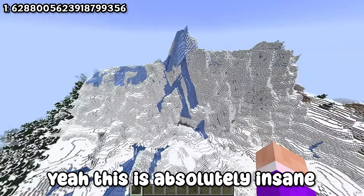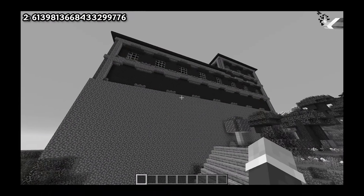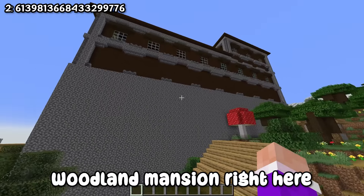Pretty much everywhere you look right here there are giant mountains — more mountains over here, and there's a big hole just in the ground here. Straight down here it's just your normal caves as you can imagine, but honestly this is insane. Good thing about this as well is it's literally right off the spawn. Anyway, we're going to go into the next world now.